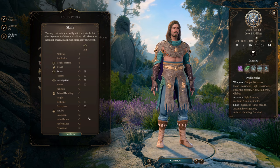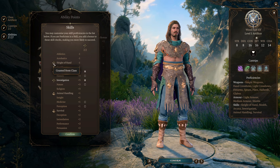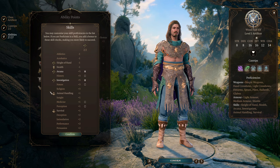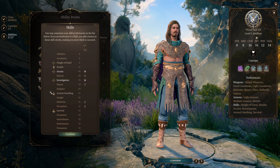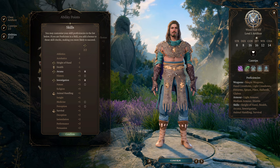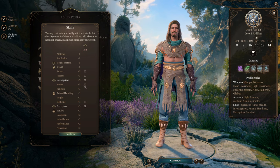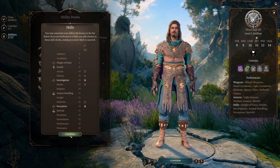As for our skill proficiencies, I've gone with the Charlatan background — although it doesn't show properly here because respeccing existing characters with mods doesn't always change the background correctly. Charlatan is absolutely what I would go for, giving you appropriate proficiencies for being a pirate. We also have Stealth, because this is a Wood Half-Elf character — I'll explain that later. You can also pick up things like Arcana, Investigation, Perception, or Nature. But Charlatan would absolutely be perfect for this build.